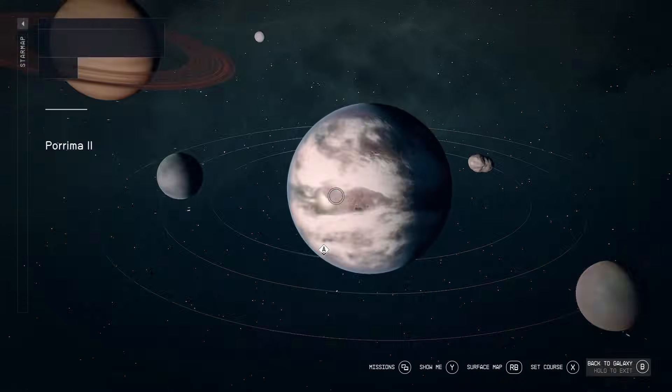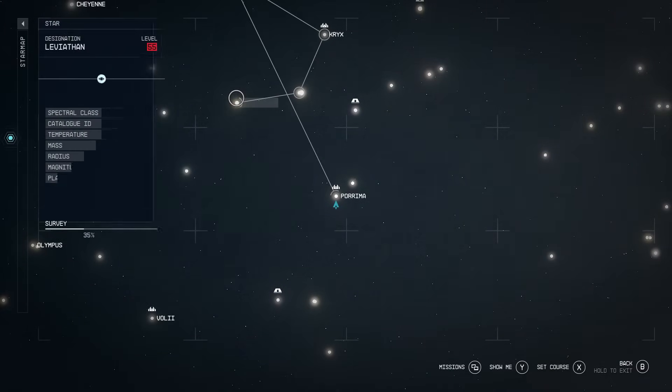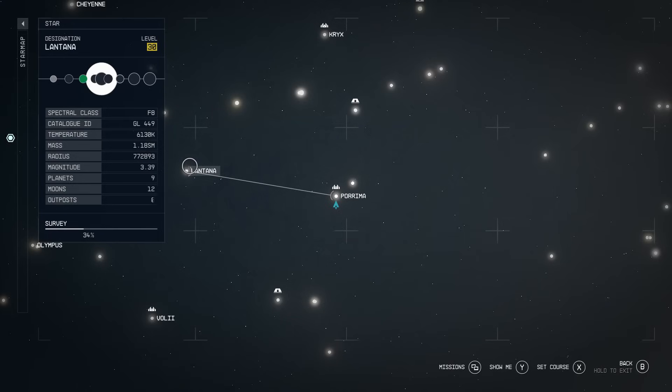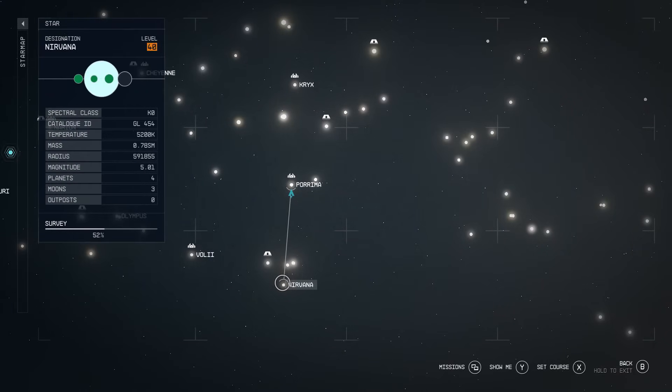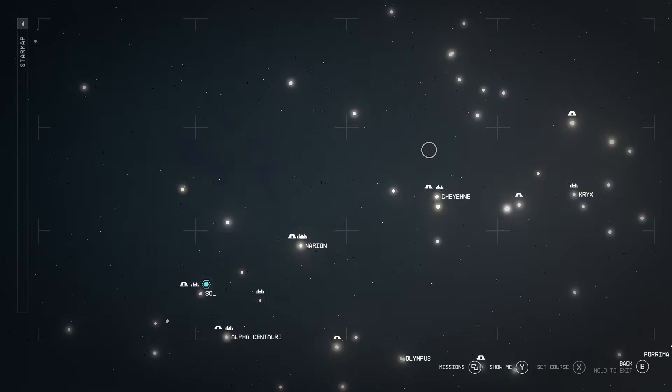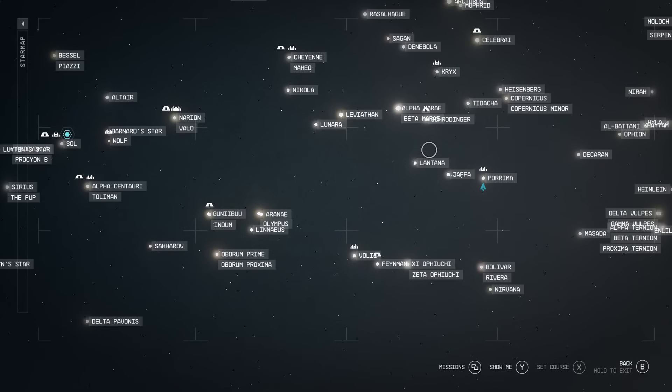Right now, when you look at the star map, very few of the star systems have names. Only the main ones like Alpha Centauri, Sol, and Cheyenne. The rest are nameless, so you have no idea what the systems are. But watch what happens when we press RB - every single name of every star system is now revealed.